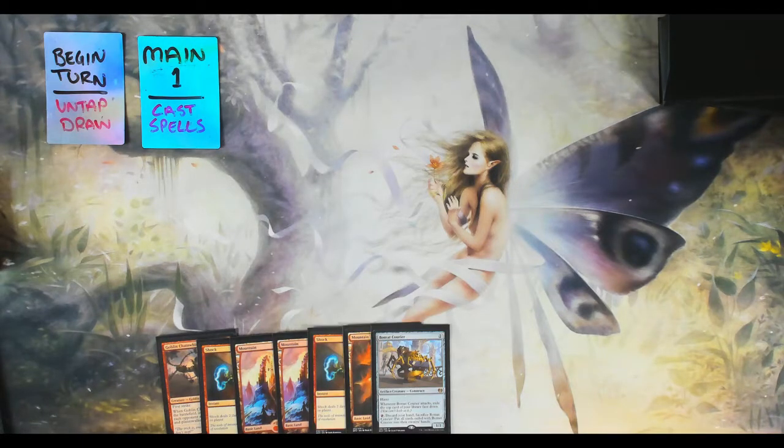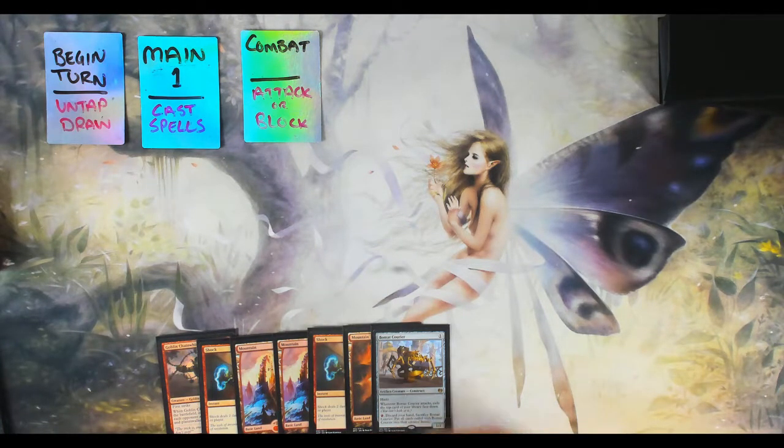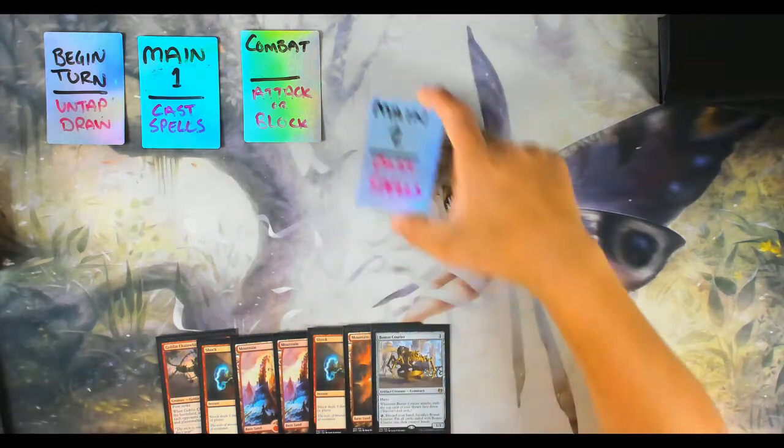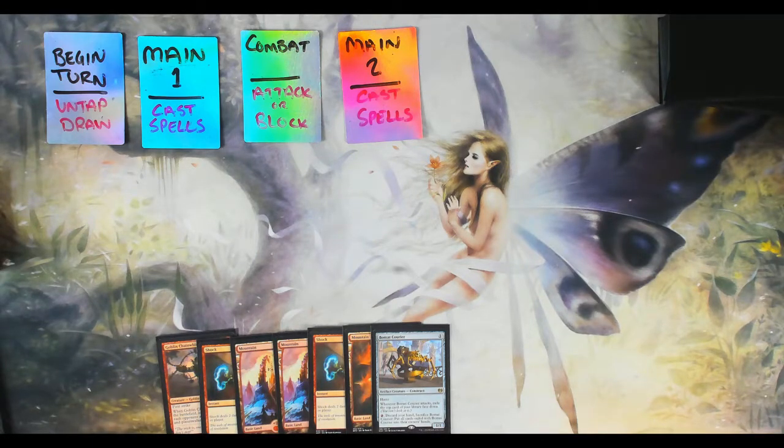Next is Main Phase One. This is where you tap your lands to cast as many creature and non-creature spells as you want — as long as you can afford them. There's no limit to how many spells or creatures you can cast in a turn; you can only do as much as your mana allows. The next step is the Combat Step — the most important step, because you don't win unless you reduce your opponent's life total to zero.